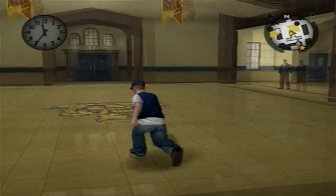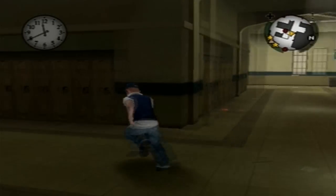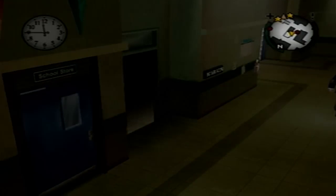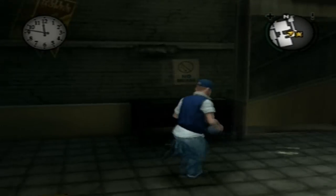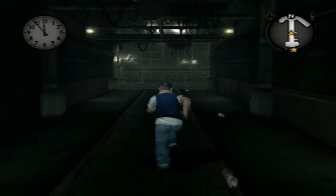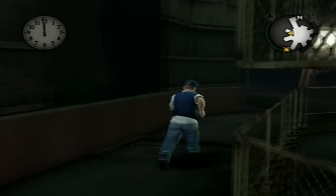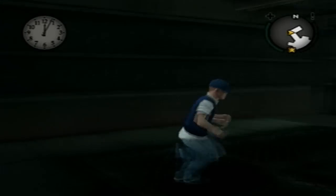Now you want to go to the boiler room, which is right next to the clothes shop over here. Go through these stairs — this is where we had the first boss fight with Russell. Go over here to the left, again to the left, and there's another rubber band here.